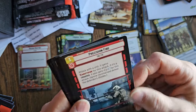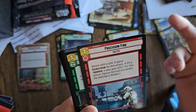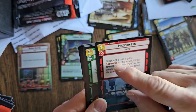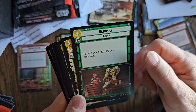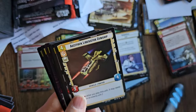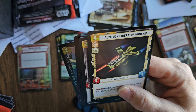Precision Fire is a tactic — I don't have this card. Attack with a unit; it gains Saboteur for this attack, meaning ignore Sentinel and defeat the defender's shields. If it's a trooper it also gets plus two on the attack. Resupply — put this event into play as a resource. You can get resources really fast and get your leader on the board. I am definitely putting this aside because that's going to be in all my command decks.